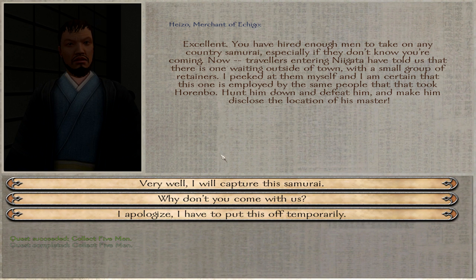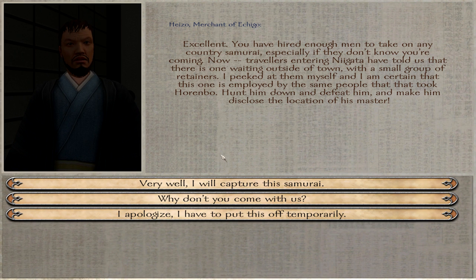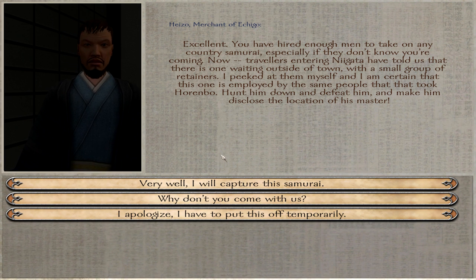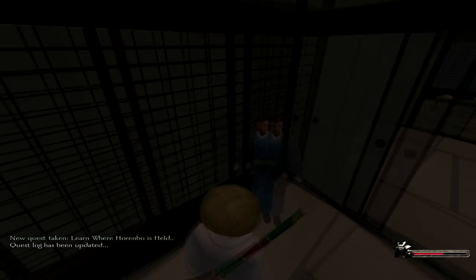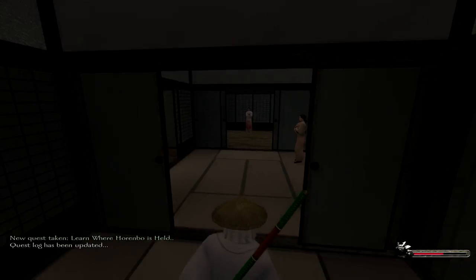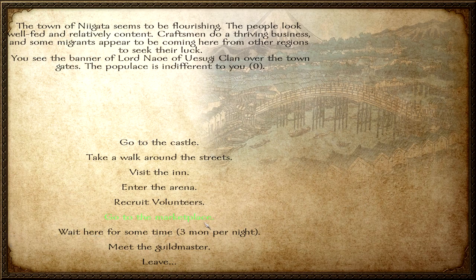Hazo says: 'Excellent! You've hired enough men to take on any country samurai, especially if they don't know you're coming. Travelers entering Niigata have told us that there is one waiting outside of town with a small group of retainers. I peeked at them myself and I'm certain this one is employed by the same people that took Horenbo. Hunt him down, defeat him, and make him disclose the location of his master.' Very well, I will capture this samurai. I know that this part is still the easy part — the hard part will be when we have to attack the hideout.